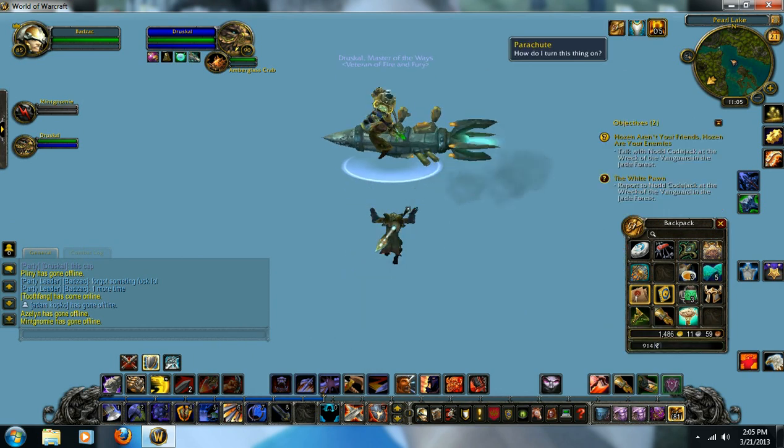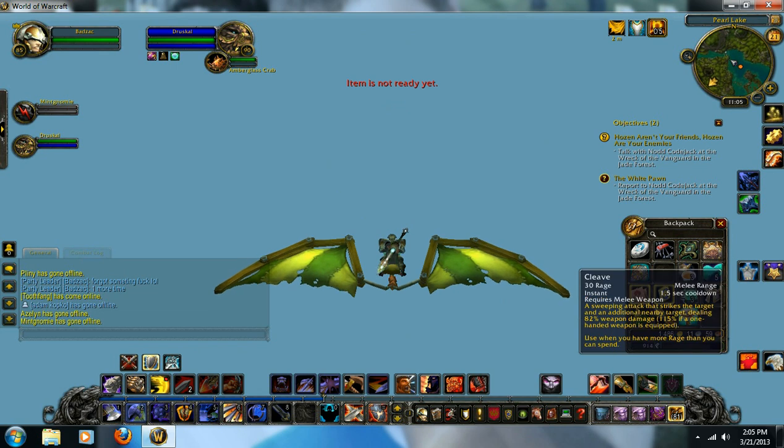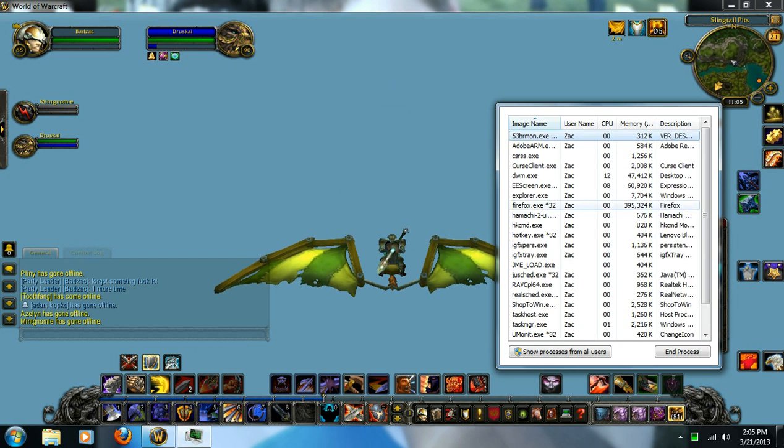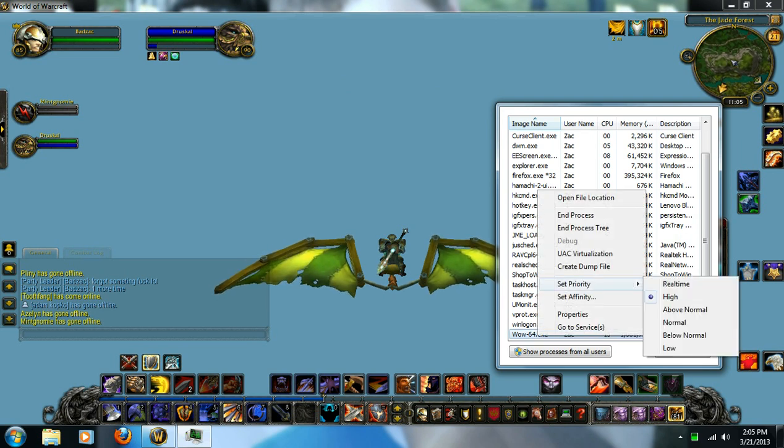Basically, all you have to do is change a few settings on your computer. Go to Control-Alt-Delete, which will bring up Task Manager. Go to Processes, find your WoW — I'm on a 64-bit — and right-click. Simply go to Priority and set it to High or Real-Time. It doesn't matter which one you do, but normally it will be on Normal.